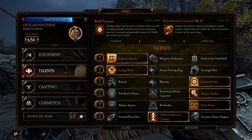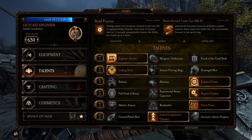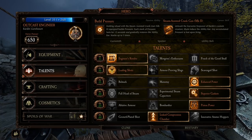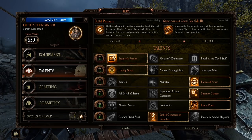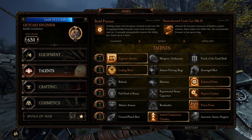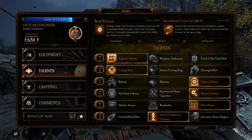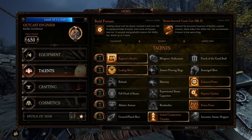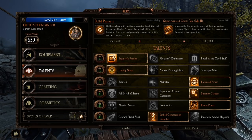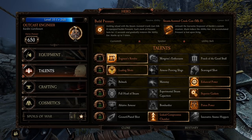So you crank your minigun and it fills up what is traditionally your cooldown bar. His career skill, the steam assisted crank gun, unleashes the fearsome firepower of Bardin's custom creation. Shots reduce the ability bar, and any accumulated pressure is lost upon firing. So it goes up when you crank and goes down when you shoot. Pretty simple.